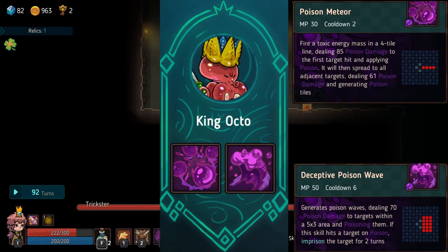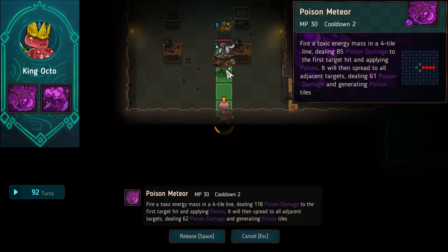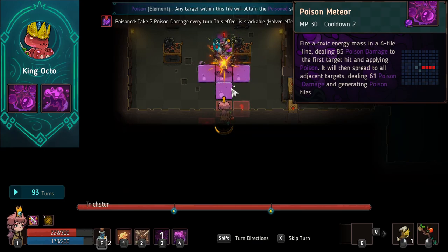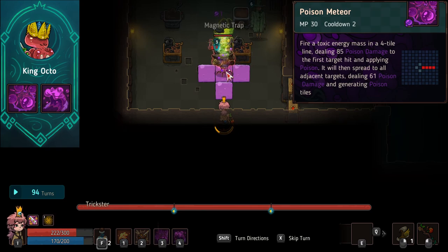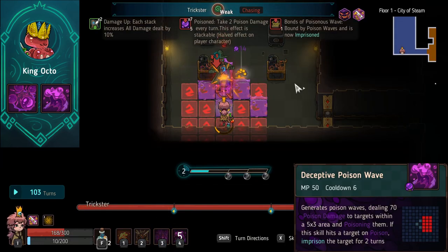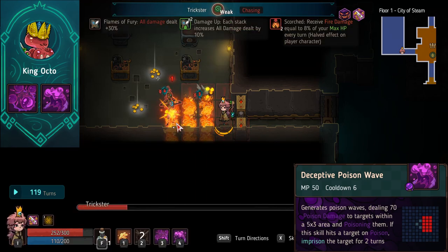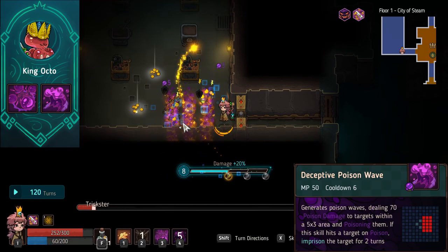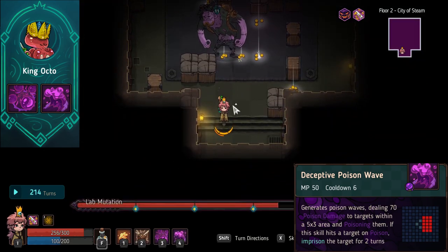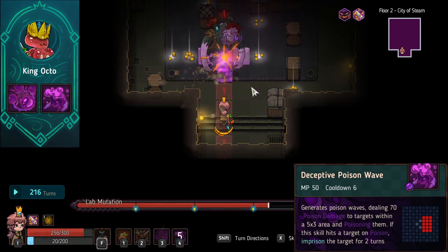Make way for King Octo — what poison octopuses around the world aspire to be. First ability, Poison Meteor, does quite respectable damage and leaves puddles of poison. But what makes him strong is the low cooldown and low mana cost. Combined with the second ability, Deceptive Poison Waves — which has good damage, good area of effect, poisons targets, and imprisons them for two turns so they can't move — King Octo with poison relics and poison weapons can reach A tier, but makes a very strong entry into B tier.